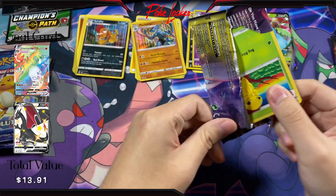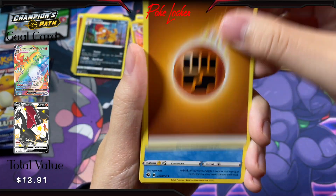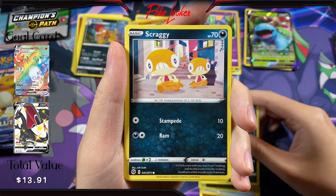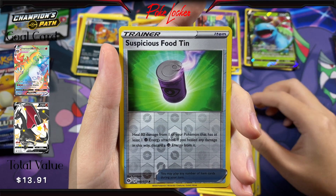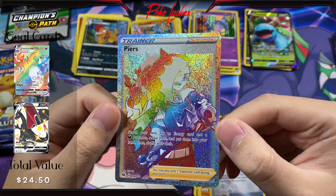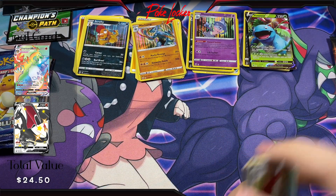Pack number five — we're halfway there. Here is the code card. Energy, Sharpedo, Hyper Potion, Rotom Bike, Kakuna, Ekans, Scraggy, Full Heal, Rockruff. A Reverse Suspicious Food Tin and a Piers Rainbow Trainer card. Wow, look at that — awesome card. Look at that Secret Rare. Now that is a decent hit.